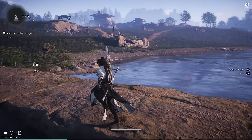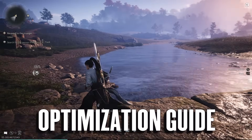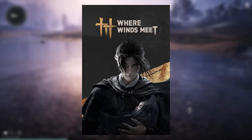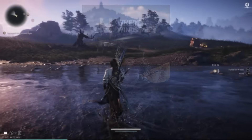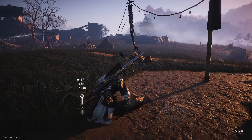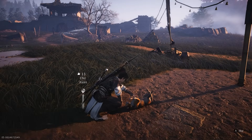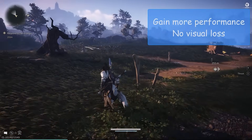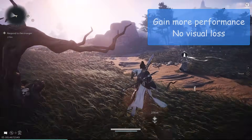Hello YouTube, it's your boy Dante with another graphics optimization guide. Today we are gonna be looking at the game Wave Winds Meet. The reason I chose this game is because this game lets you pet a cat, so that alone makes it a game of the year contender. This guide is to help you gain performance without sacrificing any noticeable visual quality.